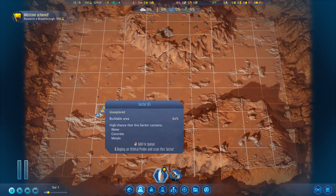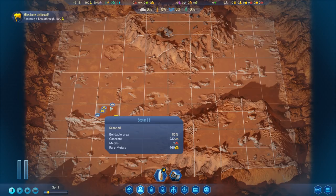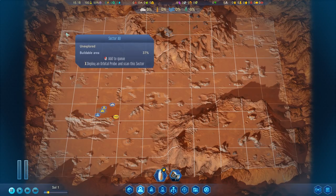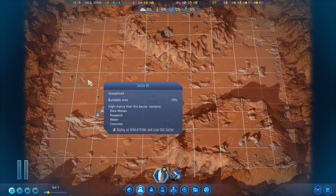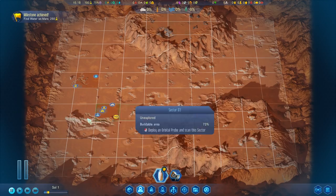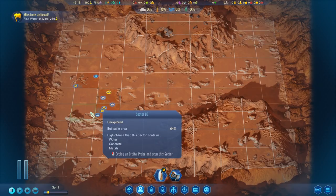Here's our starting location. We've got pretty decent concrete and some rare metals there, as well as some research. I see no reason not to go here. What I might do is see if we can get water right off the bat — there's a chance at water right here. I'm going to use one of our probes to probe this location. We get the water scan and the milestone achievement to get water, which is just fantastic. We've got these orbital probes — might as well use them and maybe find more water nearby.